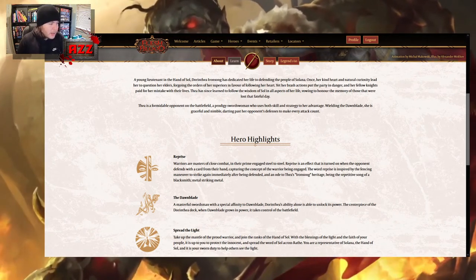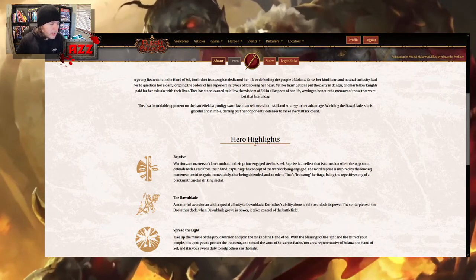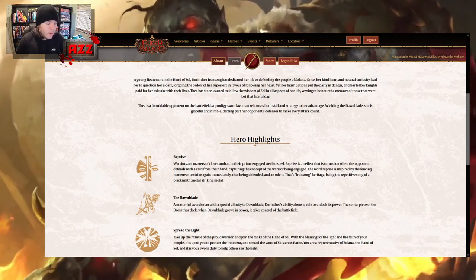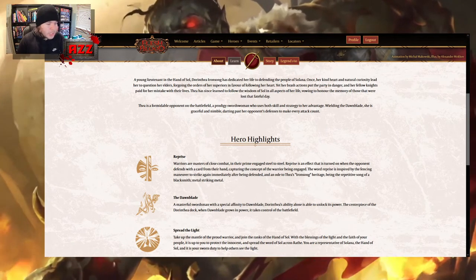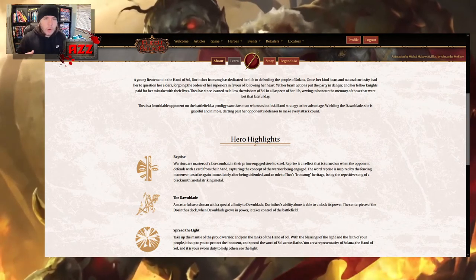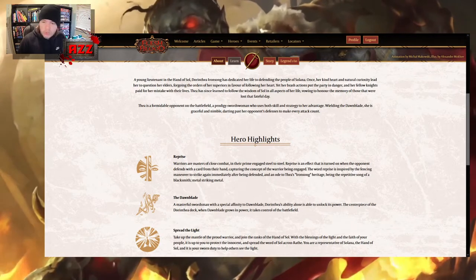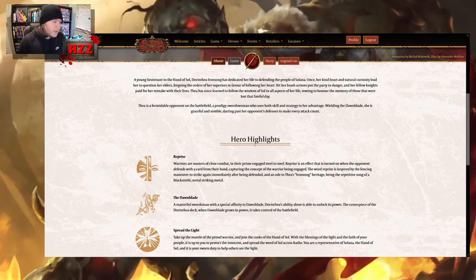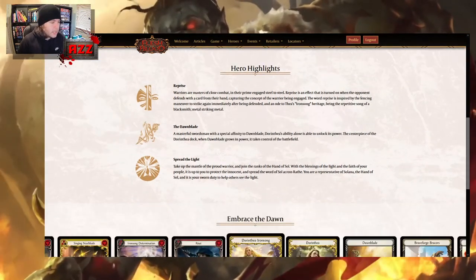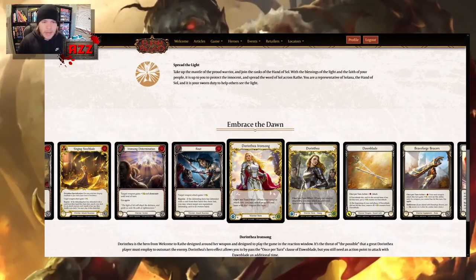Then there's Spread the Light: 'Take up the mantle of the proud warrior and join the ranks of the Hand of Sol. With the blessings of the light and the faith of your people, it is up to you to protect the innocent and spread the word of Sol across Wraith. You are a representative of Solana and the Hand of Sol, and it is your sworn duty to help others see the light.' All that Templar and Hand of Sol induction stuff you can check out on the lore video. We've got Dorinthia Ironsong — this is the character, the main hero card.